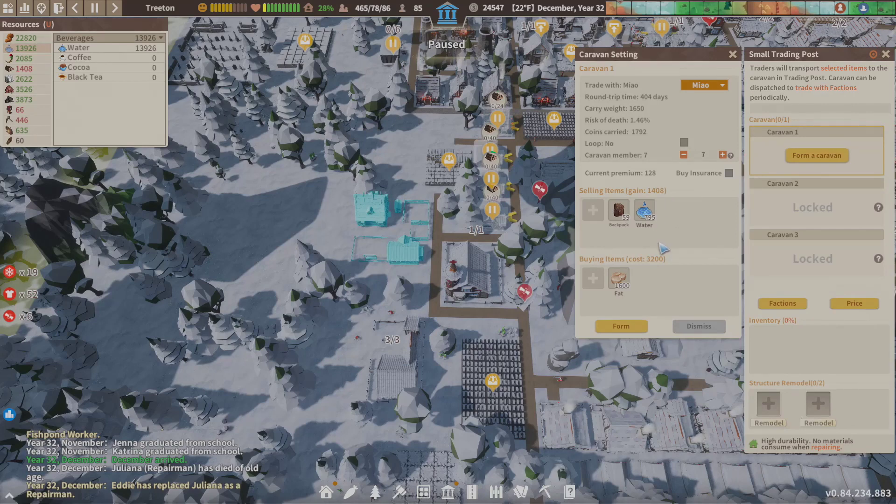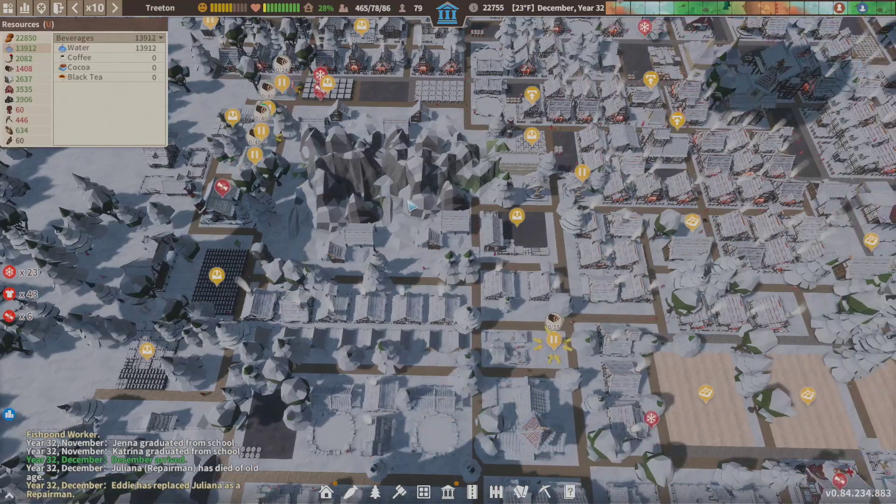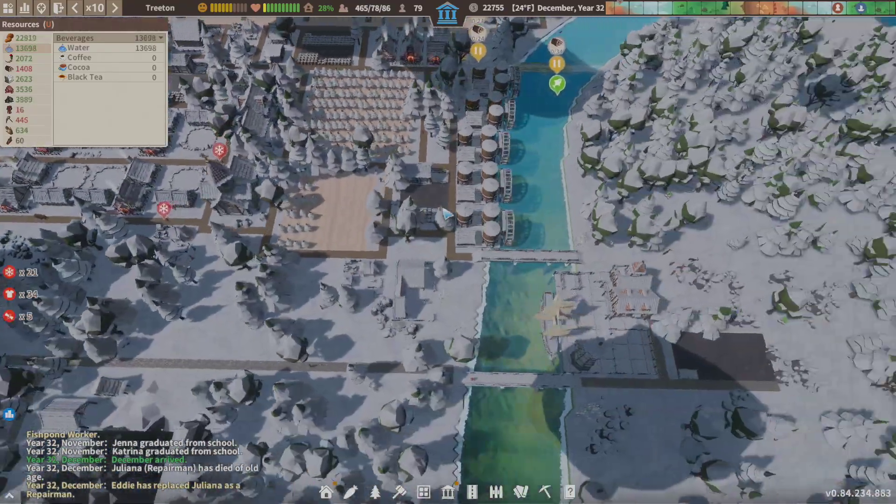Even though I'm going to lose money on this I don't care, because if my backpacks hadn't been taken, I would have bought enough to have an even trade or come out on top. But 1.46 okay — at 2% it's only going to cost me 351 days and 6 people. I'm going to go ahead and form this caravan and send it off. The more we do this, the more our reputation will grow — it's going to be awesome.